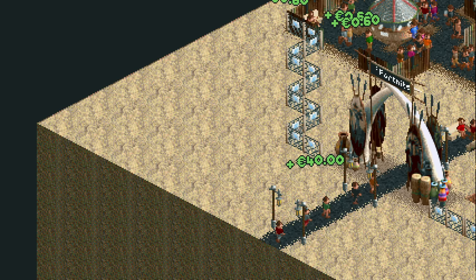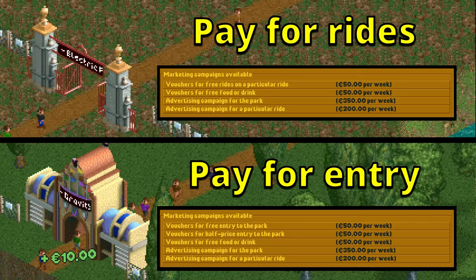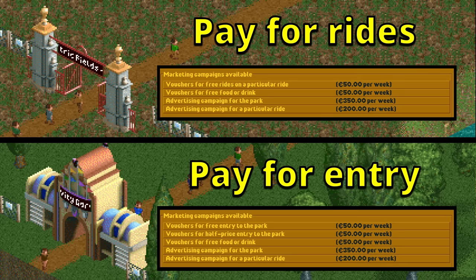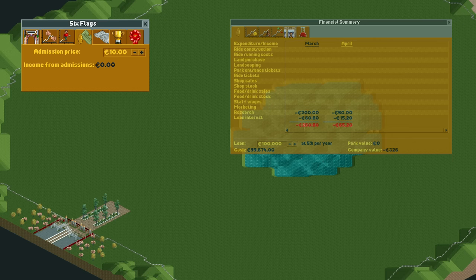Maximizing the guest spawning is a bit more complicated. There are two components to this: natural guest generation and advertisements. A park where you charge for the entrance has one more campaign available than one where you charge for the ride, so we need to pick a scenario with an entry fee. The 'Build Your Own Six Flags' park scenario is a nice fit as it charges for the entrance, has a hundred thousand maximum loan, and has lots of space.